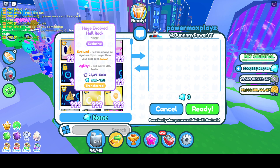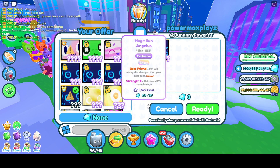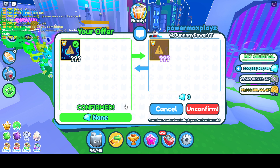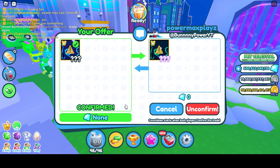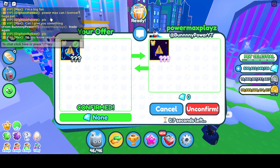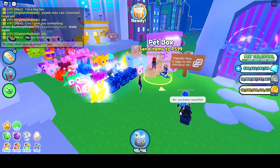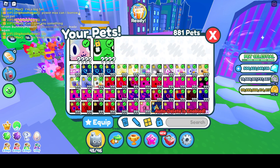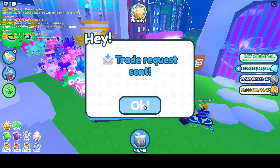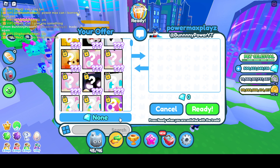Let's try to trade this evolved rock — Strength 5 versus mine which is Agility — and see if it actually goes through. Okay, so that's good to know: once you send them through, you can still trade them. There's some kind of tracking system in the background that's actually working, at least at this point.